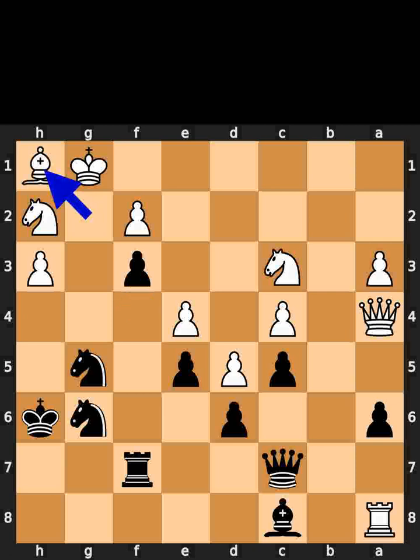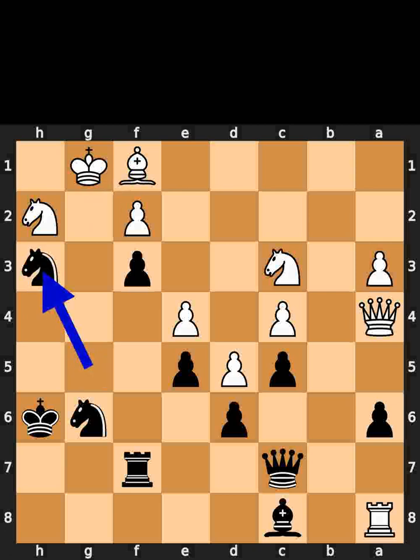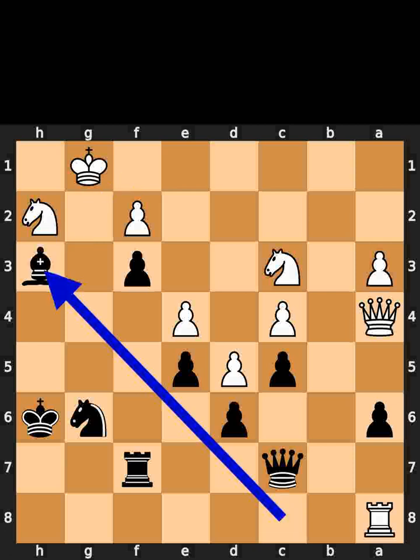Black plays pawn to f3. White plays bishop to h1. If white plays bishop to f1, black takes the pawn on h3 using the knight with check. White takes the knight on h3 using the bishop. Black takes the bishop on h3 using the bishop.